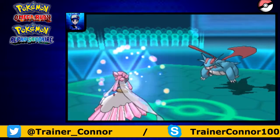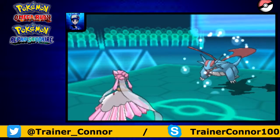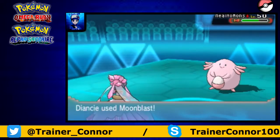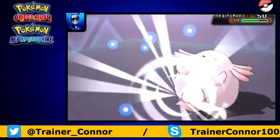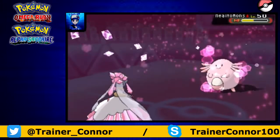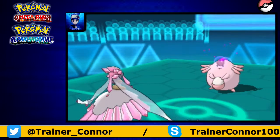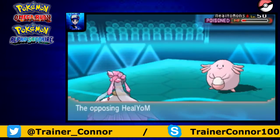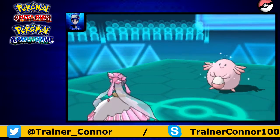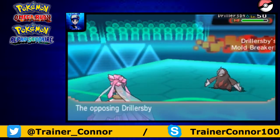Now we get a chance to use Mega Diancie, who has awesome defenses before going Mega, but then has great special attack and great speed. He actually has Iron Tail, so I knew that, so I protected. Now he gets to go into Chansey — I hate facing Chansey. But our Magic Bounce ability bounces back the Toxic, and we get to poison the Chansey. That was a happy moment for me.